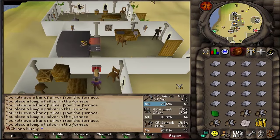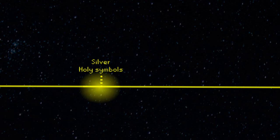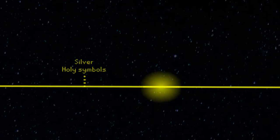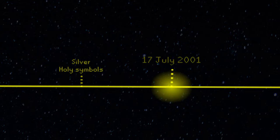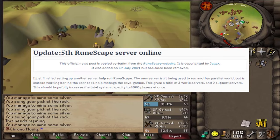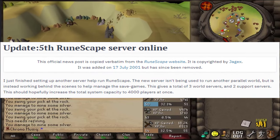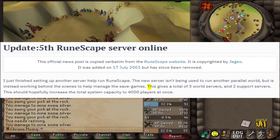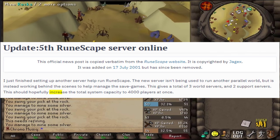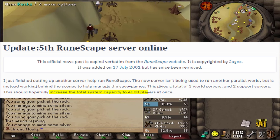Heck, let's even move on to the next update already. On the 17th of July 2001, there are now in total 3 game worlds and 2 support servers, increasing the total player capacity to 4,000 at once.